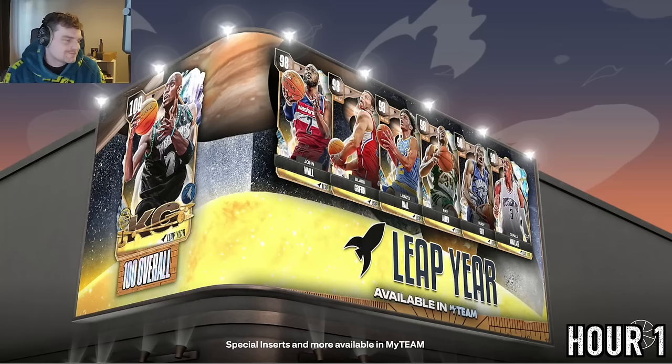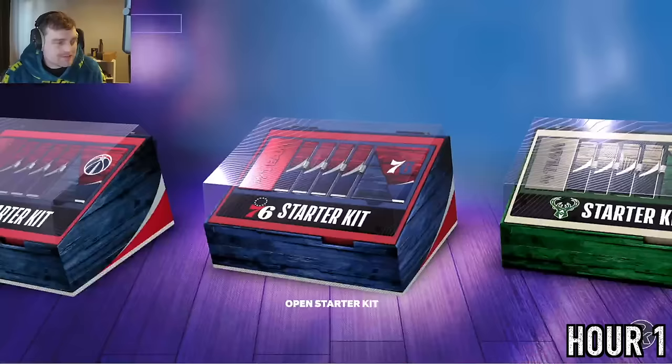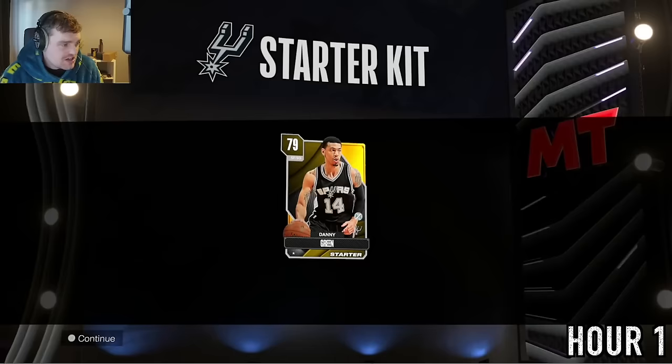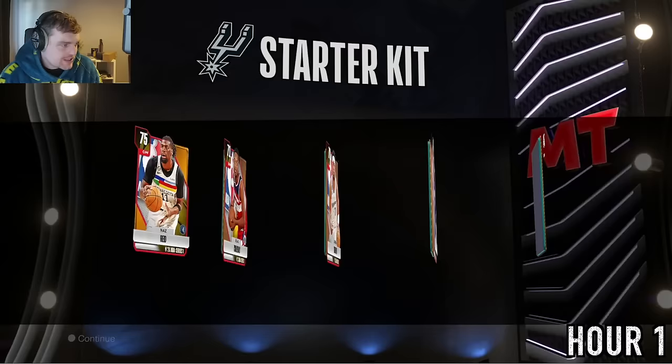We're starting it off on Tuesday, hour one, watching the MyTeam trailer and then skipping to the end. We pick the Spurs basically just because Danny Green can cook the CPU, which is what we need for our first couple of games. Danny Green is not a terrible card, but we also grab Victor Wembanyama so we can sell him for something — around 2k MT.